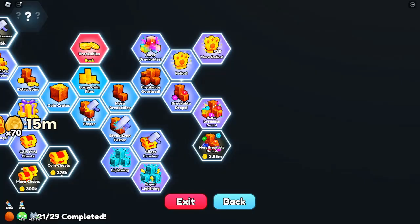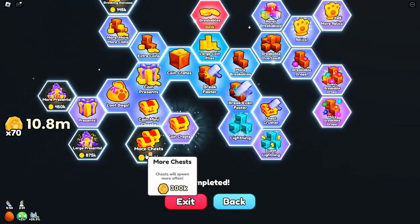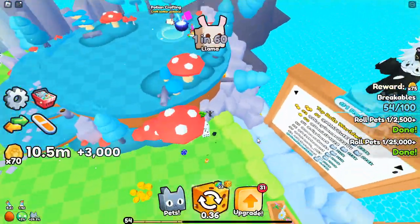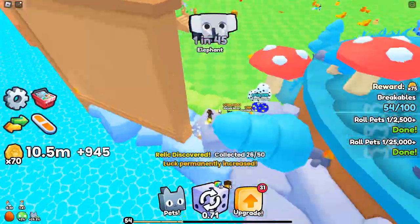Collecting all 50 relics in Pets Go will grant you significant advantages, including increased luck, better rolls, and more rewarding experiences. By using this guide, you can easily locate each relic, unlock the necessary upgrades, and elevate your gameplay. Happy relic hunting!